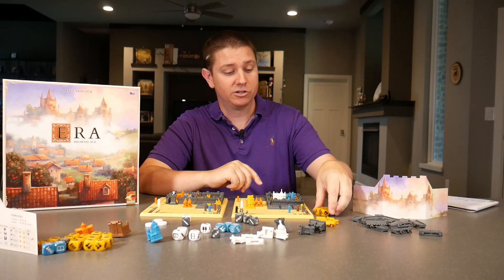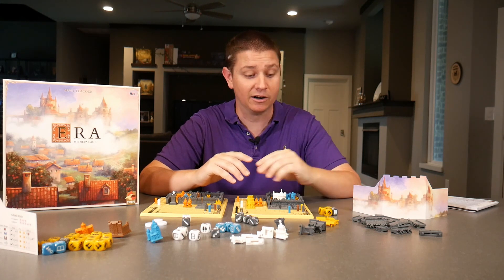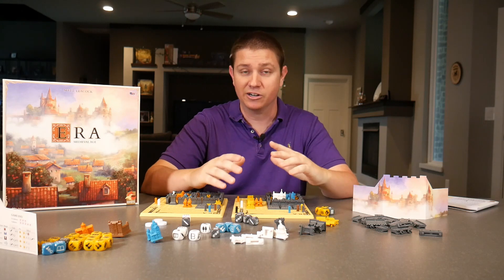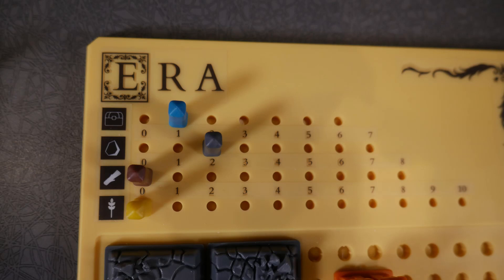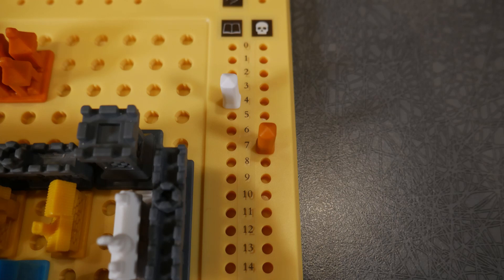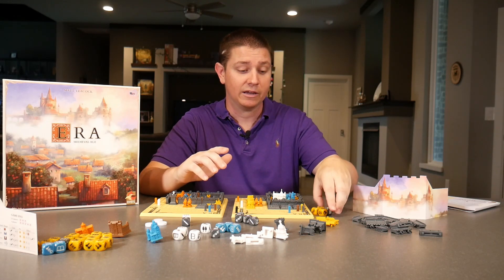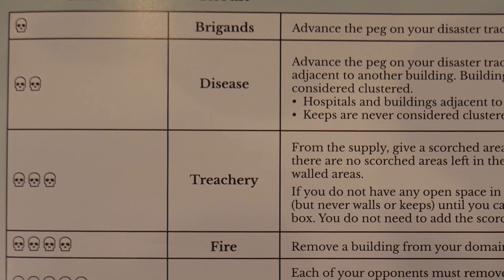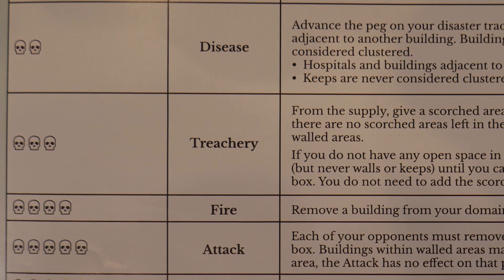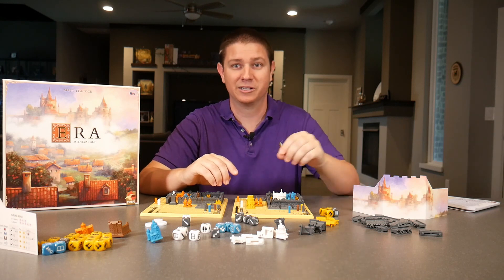Then you'll be gathering the materials — all the die faces shown. You'll have to feed your people, and that's where it becomes interesting: each die you roll is a person in your kingdom. You have to subtract that many food from your supply, and if you don't have that many, disaster strikes and you have to move down on your disaster track — and that's negative points at the end of the game. Then you go into the disaster phase and count the number of skulls, and certain things may happen depending on how many skulls you have.